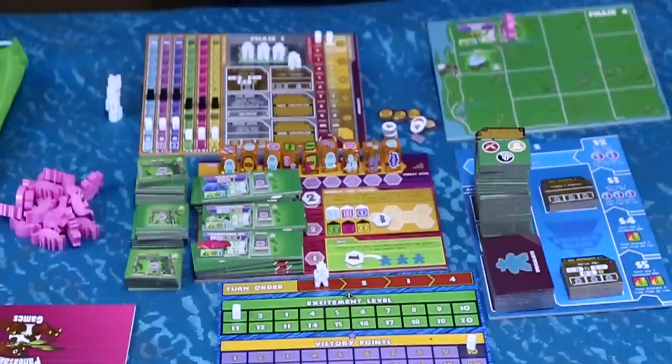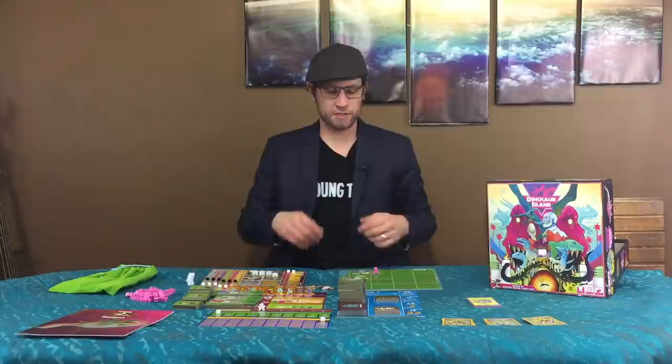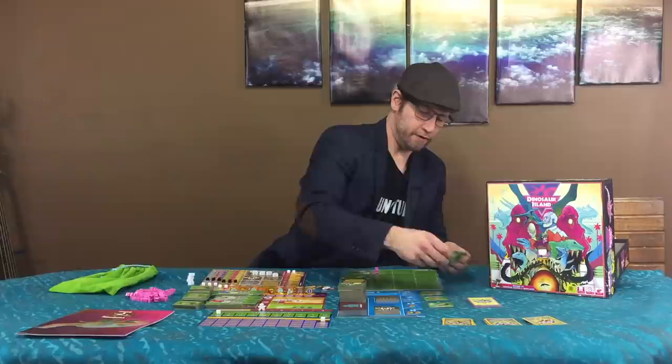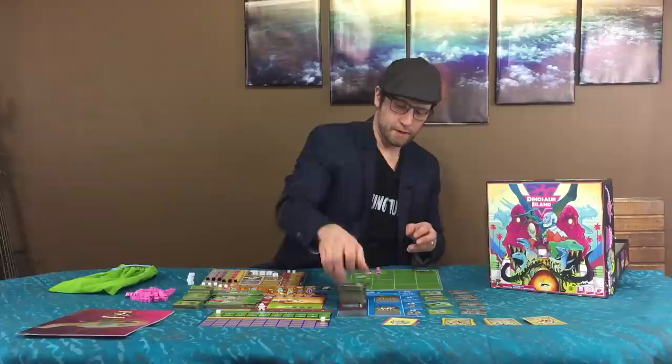The fourth thing you can do is put your scientist there to basically pass that scientist, and then he becomes a worker for you to use during the main worker placement phase. Moving on to phase two, we have the market phase. Players will have the option to buy either amusements, lab upgrades, and specialists.